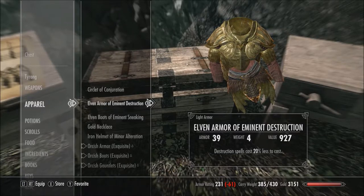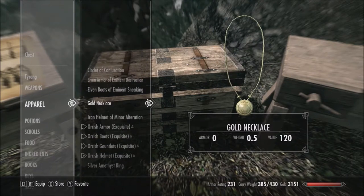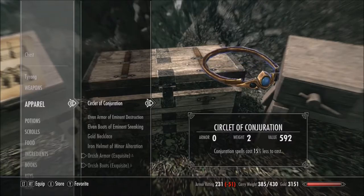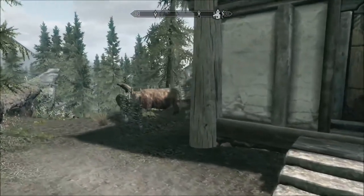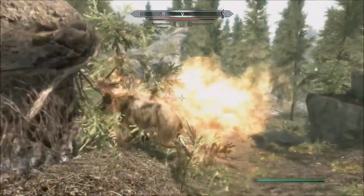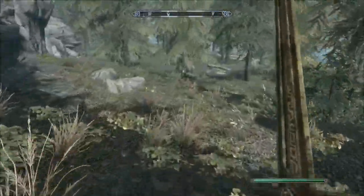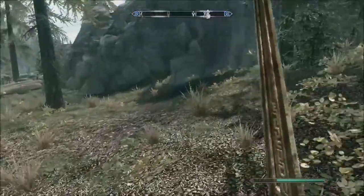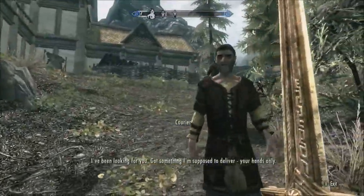Silver Hand gear — a bunch of leather we'll need to break down. Don't really need that destruction tome. Iron Helmet of Minor Alteration — don't really need that, I can sell it. A Circlet of Conjuration — that one we could use. Actually, we'll deconstruct that one. She got confused because I was shouting. I'll take that.